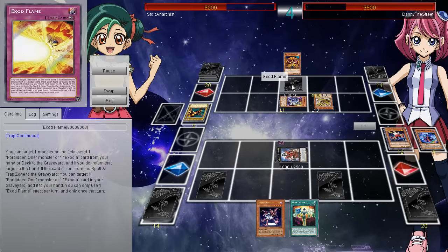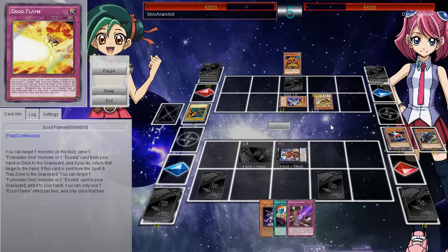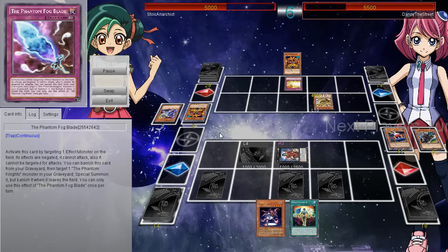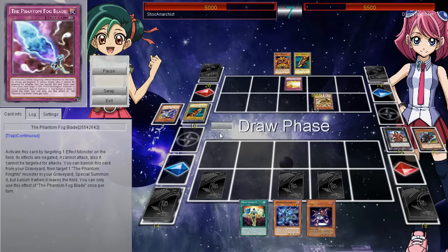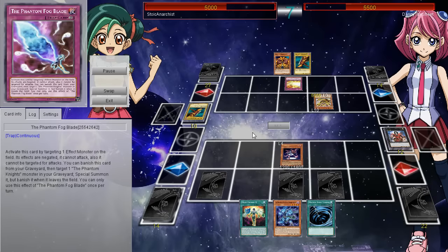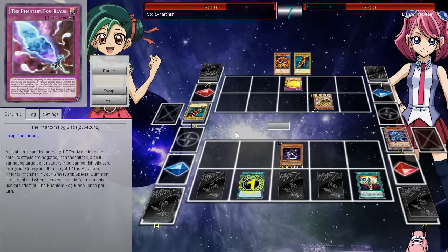He's got a 4,000 attacking Exodia plus Exod Flame setup right here - looking real good for the Exodia player. I don't really know Phantom Knights too well; I'm pretty new to the archetype as well. But it seems like you just want to dump cards in the graveyard because you get effects in the graveyard. For the most part, you want your boss monster. I don't know what the boss monster of this deck is, but the deck really likes to get cards in the graveyard as quickly as possible.